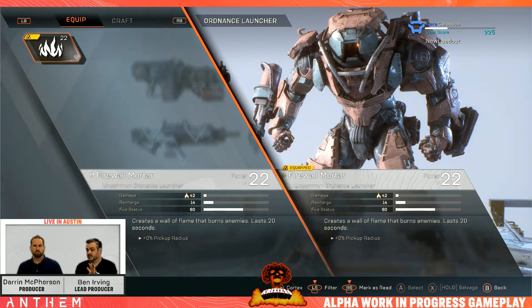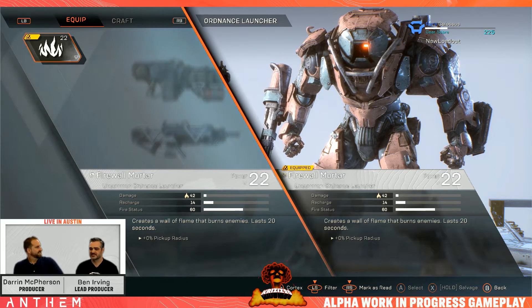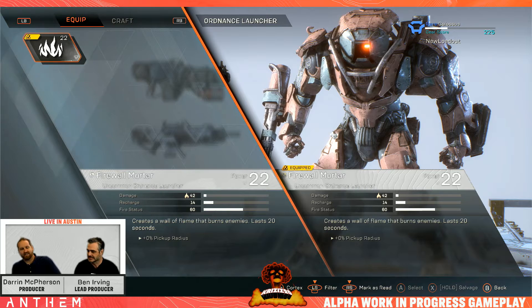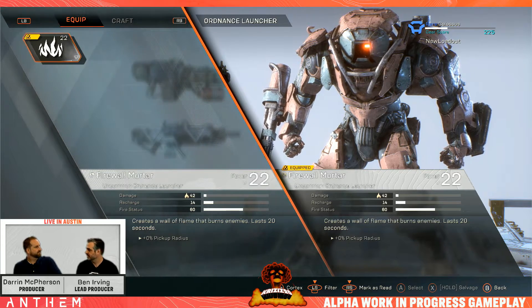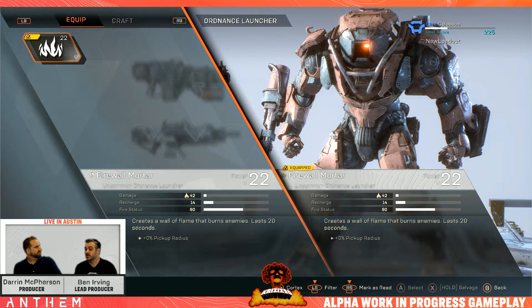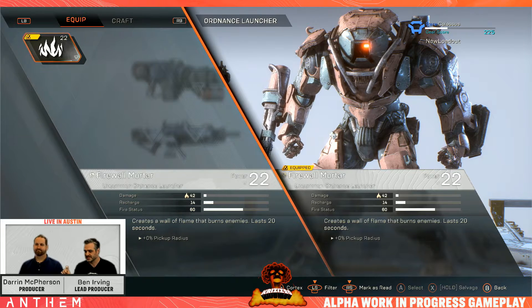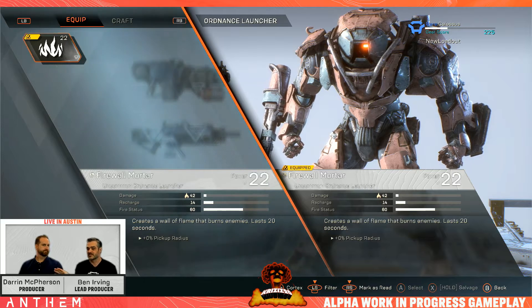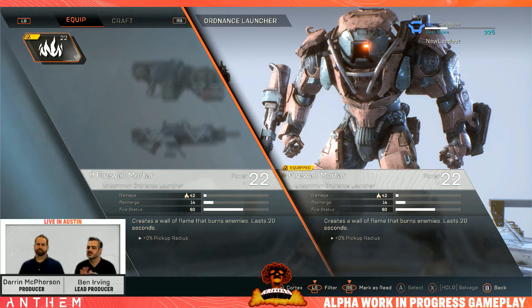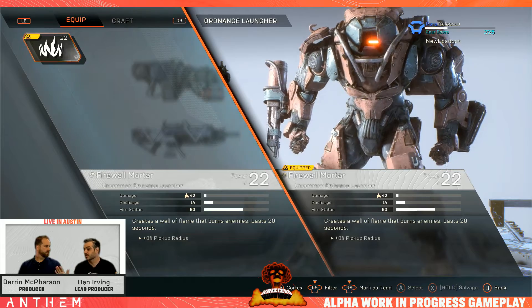A couple of caveats: this is still a game we're working on. In this build, we have bugs — all of the numbers for inscriptions are showing as zeros. In the real game they won't be zeros. In fact, most of the numbers here are a work in progress or have bugs. Please don't read into any of the damage numbers, status percentages, or balance numbers. That's all work in progress.